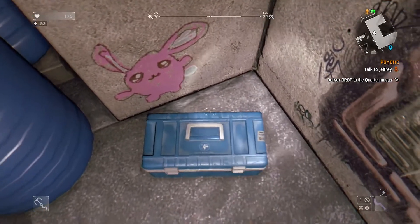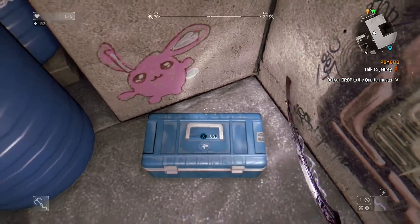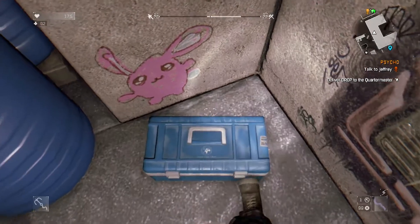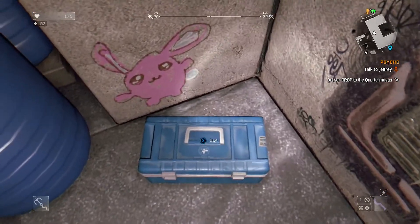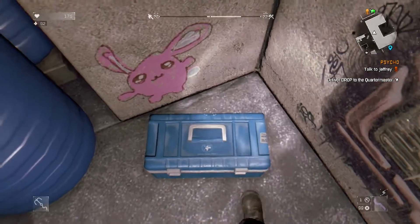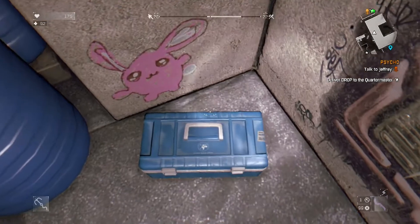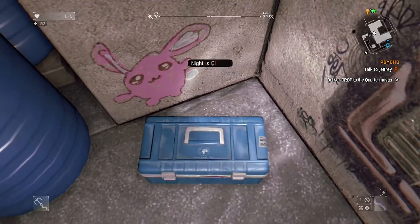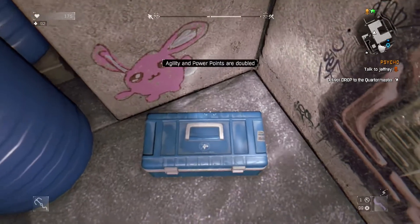Yeah guys, this is a machete and I don't think it's really that rare, but I just want to show you guys the secret blueprint location. So we just kick it here — I heard you kick this about 70 times. You can hear a guy saying stuff as you kick it, which is pretty odd, but pretty cool. So we're just gonna keep on kicking this here.